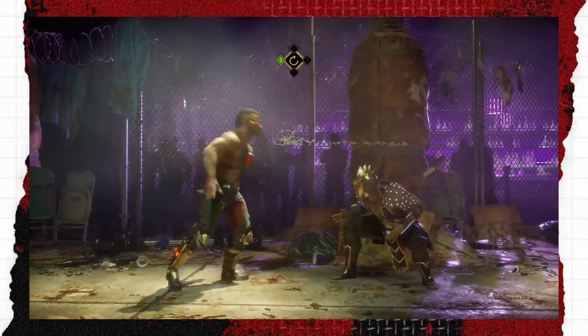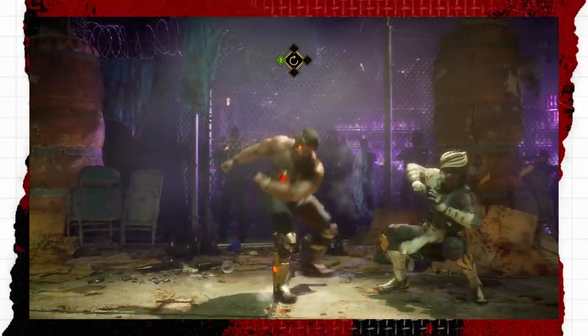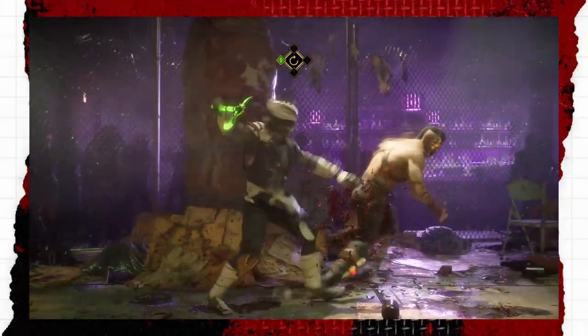And anyone can avoid the string if he whiffs the first attack altogether. In these situations, you can choose to either down 1 to stop his pressure, down 2 to deal an easy 14%, or, if your timing is right, even get a full jump-in combo punish.